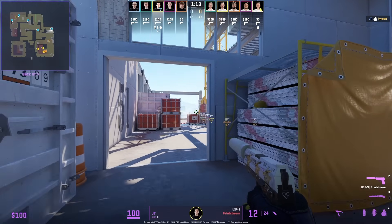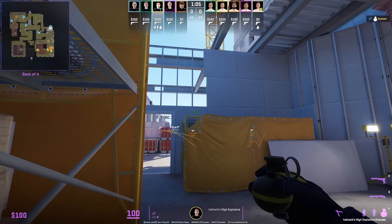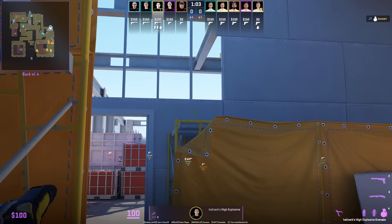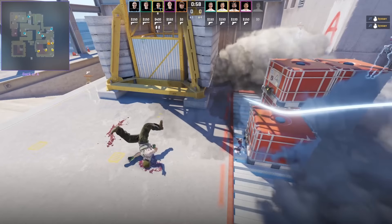A very common pro pistol tactic on the Vertigo CT side is to have nades towards the back of heaven. We see JT do that with two nades that stop the plant.